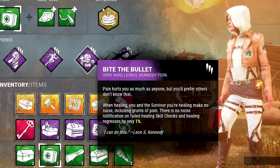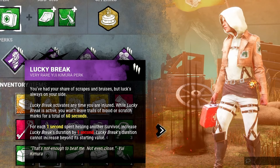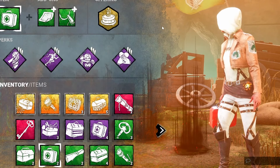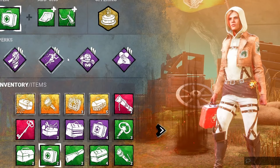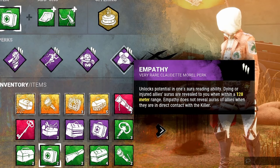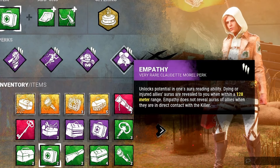The last perk for this build, to bring it all together, is Empathy. Lucky Break can actually refill its charges when you're healing a teammate — every one second spent healing an ally gives you 16 seconds of Lucky Break back. Empathy lets you see injured allies within 128 meters — that's basically the whole map — so you can always see who's injured and go heal them to get your Lucky Break charges back and keep looping the combo as many times as possible. Empathy is just a really solid perk on its own too.